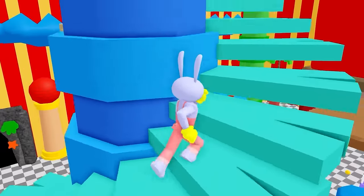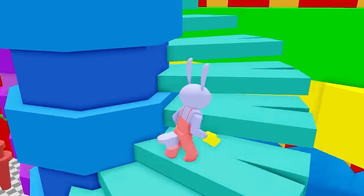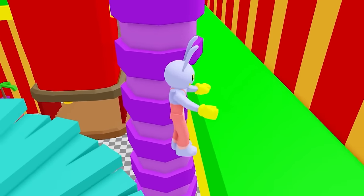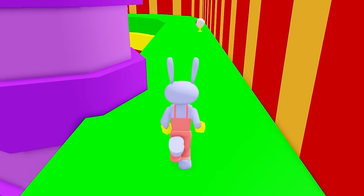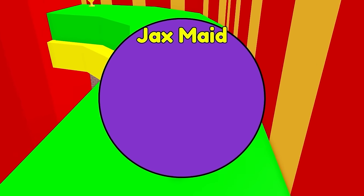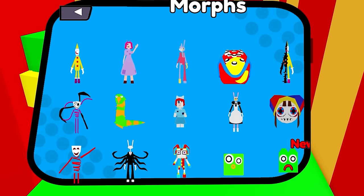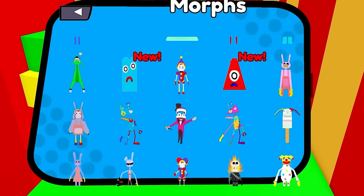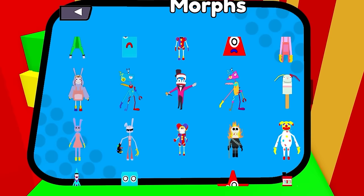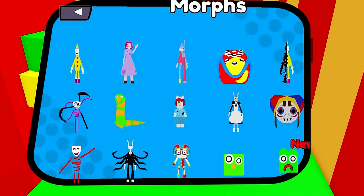These stairs are really high. There are morphs along this green ledge — let's get them all. There's one here and one over there. Here we have Jax maid — I have to turn into a maid! Where is it? Where is Jax the maid? We need it so badly. I passed it — it was right there, and I completely missed it. Where did it go?